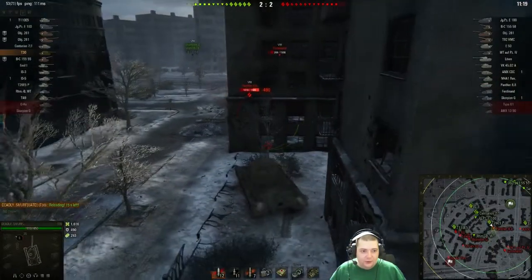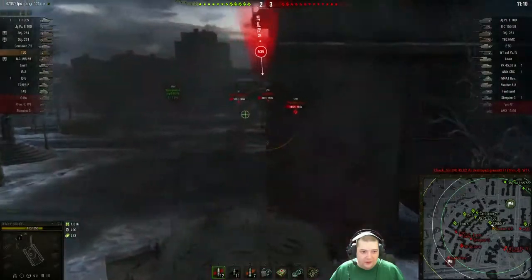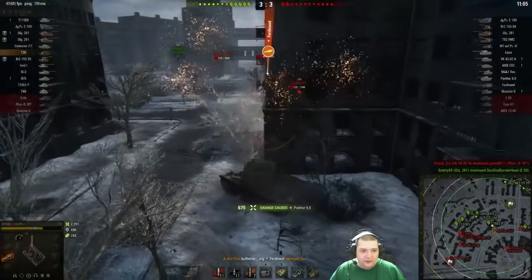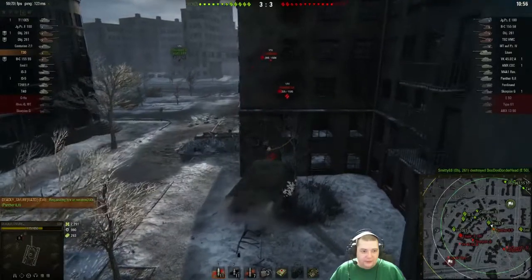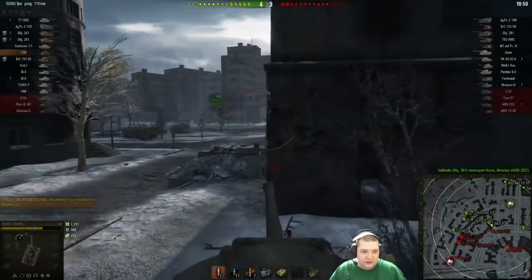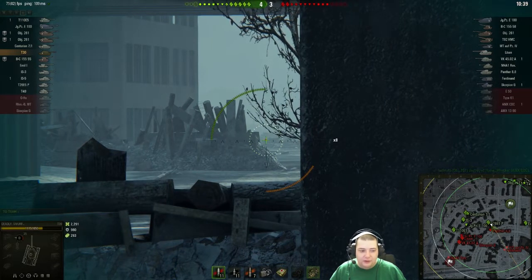The Panther moves in knowing we've fired, thinking he'll get some damage in, but the Patriot is ready and puts one into him. We're reloaded — putting one into the Panther. Now everything out there is on low health. The Panther gets brave, shoots at the Patriot, then pulls back. Deadly doesn't want to take any more hits, so he's reversing out and side-scraping, hoping the Waffle trigger is stupid enough to pop back out.